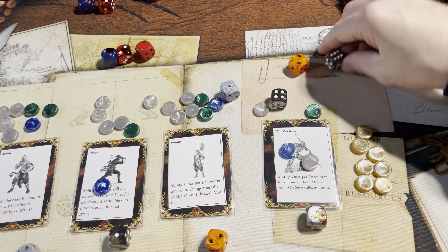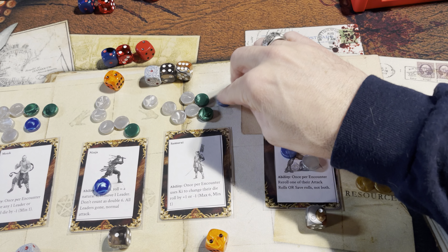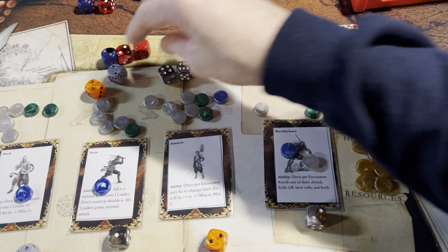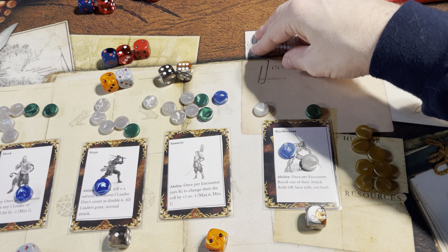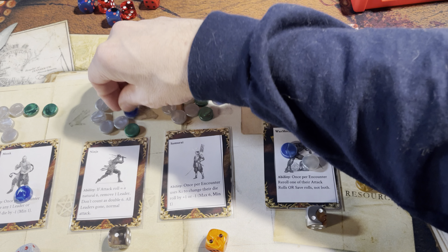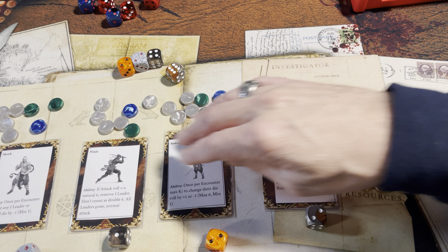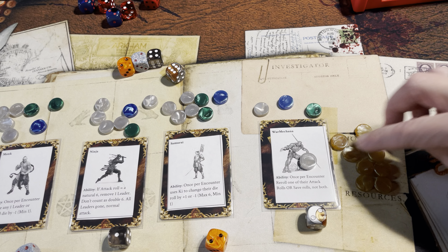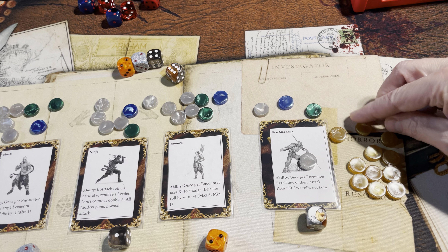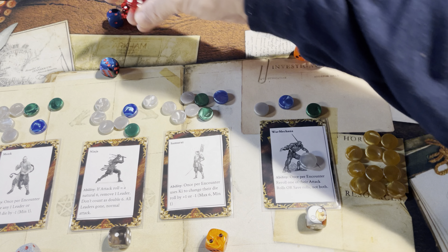Encounter roll — two defeats a two. The samurai's keeping his roll. The monk is going to re-roll with his weapon — perfect, that pretty much does it. These twos defeat the two, doubles defeats that one. Refresh weapons, everybody gets their loot token. On to the third level of the sixth delve.